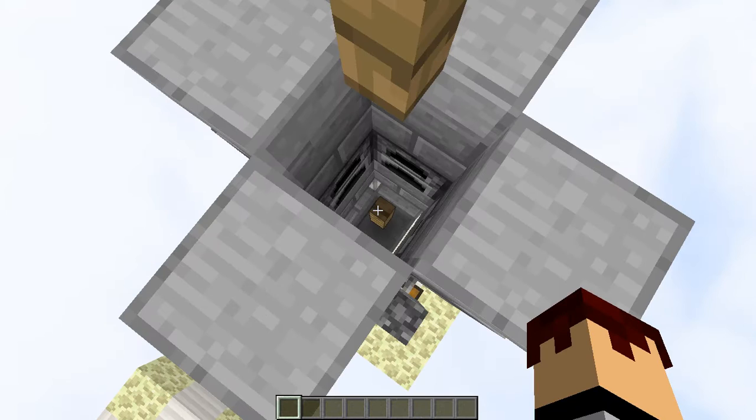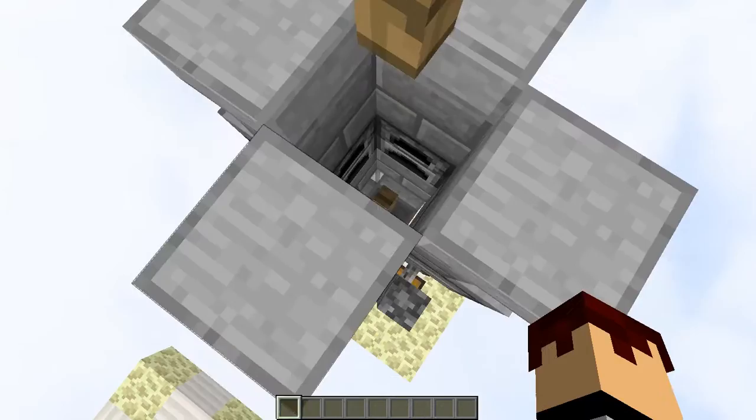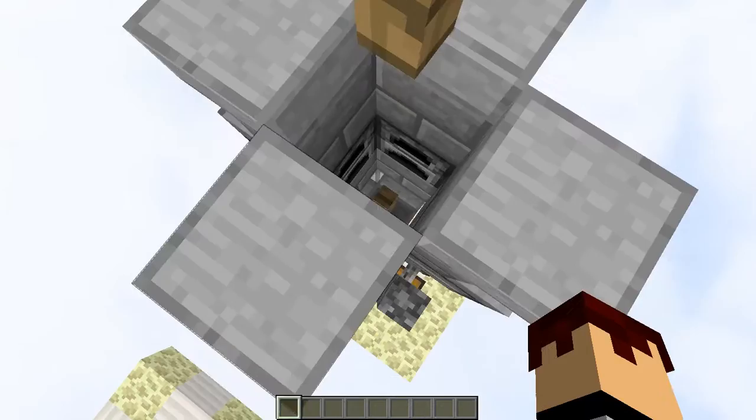Now the way this works is that adult rabbits can't fall past that fence post, but baby rabbits that move can fall out on the side. So you're just going to load as many adult rabbits in the top here as you can, and your farm will be ready.